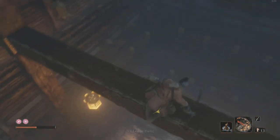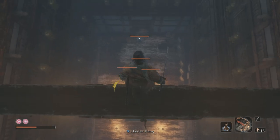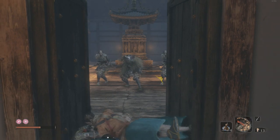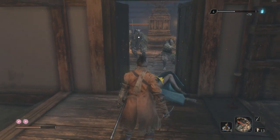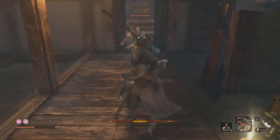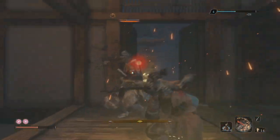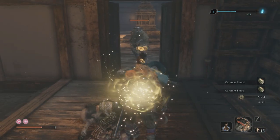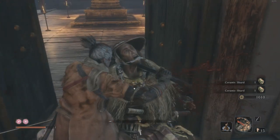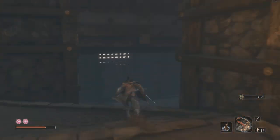Drop down here. You'll see three, maybe four guys — three regulars and one blue coat standing by a door. I generally recommend death blowing the blue coat first because he's the most difficult. Back off to the doorway a little bit — they should filter through one at a time. These guys only take one good deflect. The guy with the hat: hit once, deflect a couple of times, done. Finish them off.